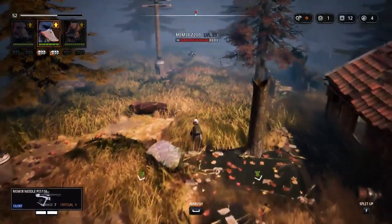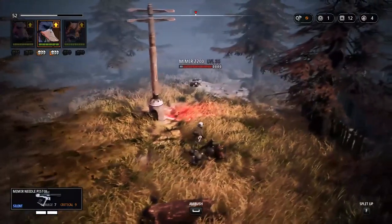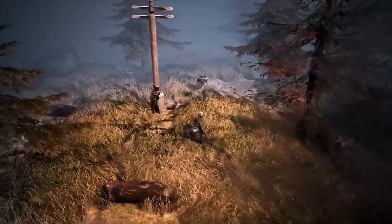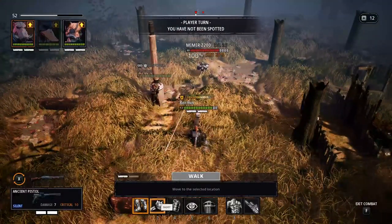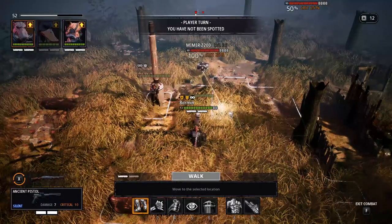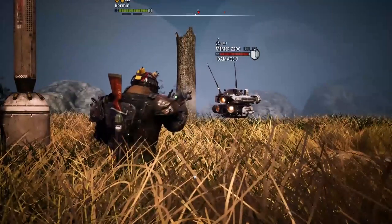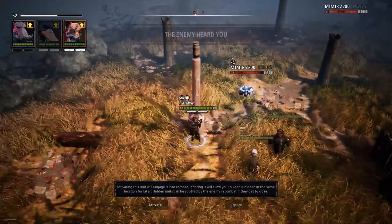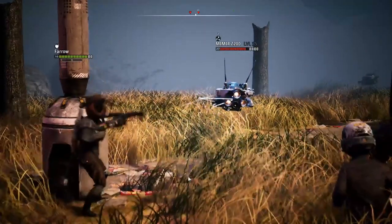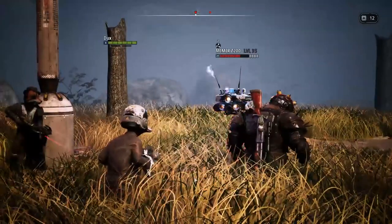We didn't need to use any of our Circuit Breaker abilities so we can go straight to the next Mimir Z200. You can move Pharaoh behind a spot so she's hidden when fighting the Mimir and has a better crit chance. Always remember to start with Bormin, or whoever has the weapon with the ability for disabling enemies. We managed to disable again, which is fantastic. We get a critical hit with Pharaoh because she was hidden — that's really good.